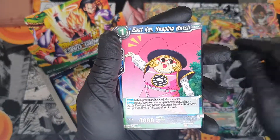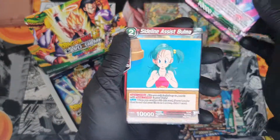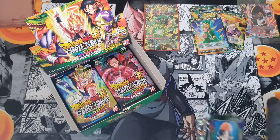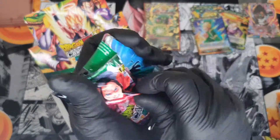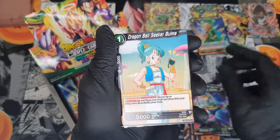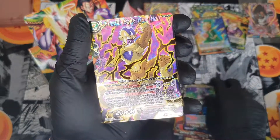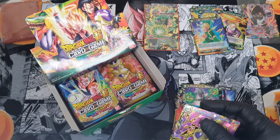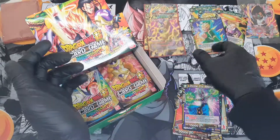Gohan again, East Kai, West Kai, Super Saiyaman, Bandage Ginyu, Android 17, Bulma, Beerus, Pan — another rare. The special rares in this set are kind of decent too, but I just want that one card. GG Punisher, Black Super Saiyan, Bulma, Frieza, Fate, Child's Wish, Ginyu, Jacko, Beerus again — and we get a super rare: Frieza Back from Hell! Not bad. Decent card — three super rares so far.